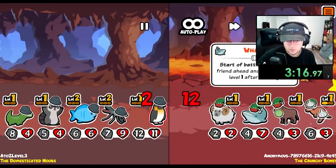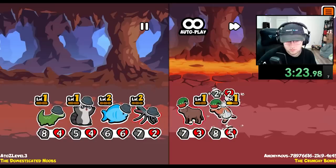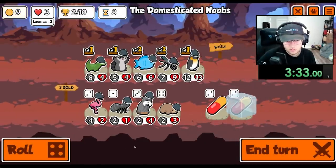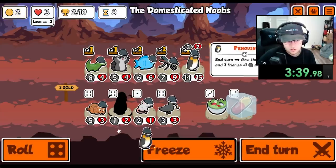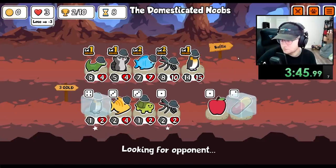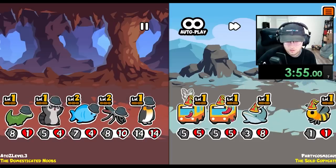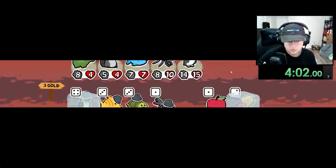I need something here. I guess I just get a strong penguin. The Crocodile is gonna be good, I think. We actually did kill. That's really good. We killed everything. We're on three.